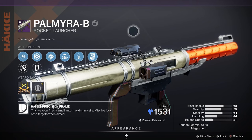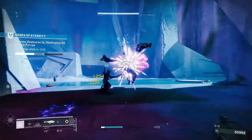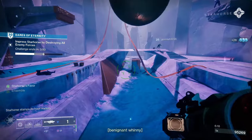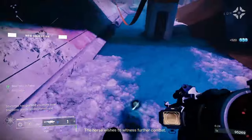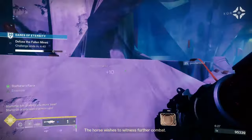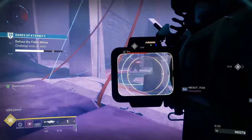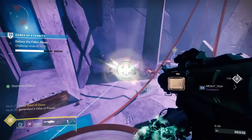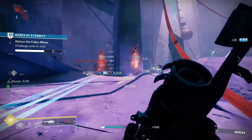Next up we've got the Palmyra-B, a very good rocket launcher. It's a legendary stasis power rocket launcher with a precision frame, meaning it fires a small auto-tracking missile and missiles lock on to targets when aimed. This is a Häkke weapon, so the origin trait is Häkke Breach Armaments, which deals increased damage against vehicles, turrets, barricades, and stasis crystals. It's a really good power weapon with a great perk pool, especially considering it is a free world drop. Something this powerful might normally be reserved for seasonal or raid weapons, but this is very good and should be on your radar. To get it, check Banshee 44 — it's usually part of his collection — and also legendary engrams.